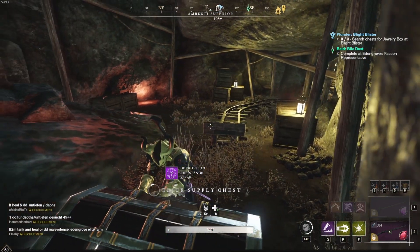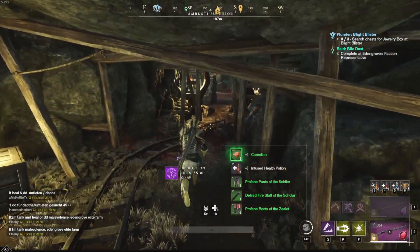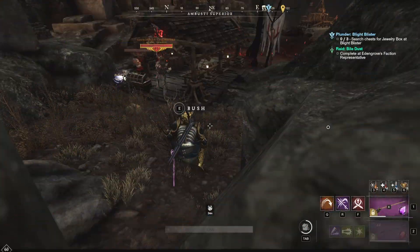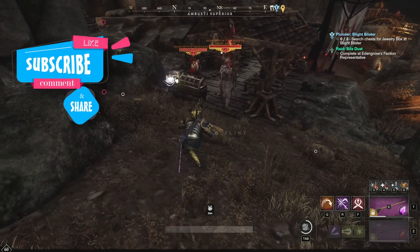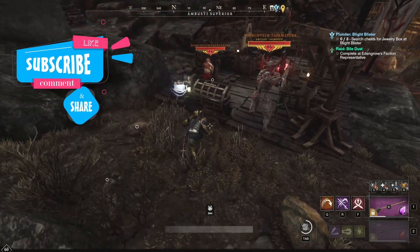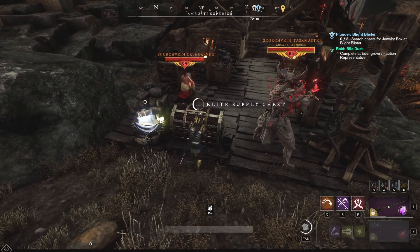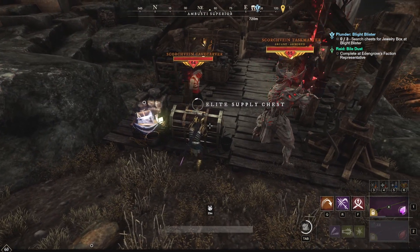This one is a little bit trickier than the first mine you've already seen, so please be careful. You are also able to loot this elite chest by crouching towards the chest behind the Taskmaster. After you've got the chest, you can just disengage.